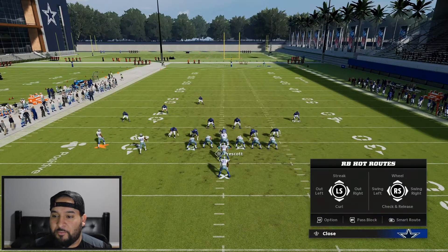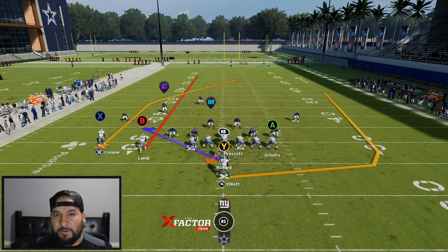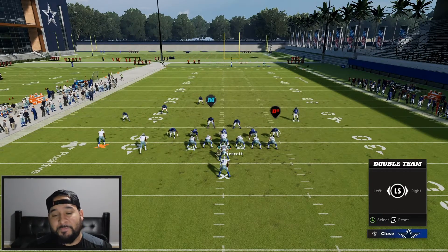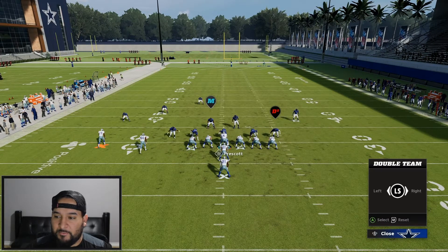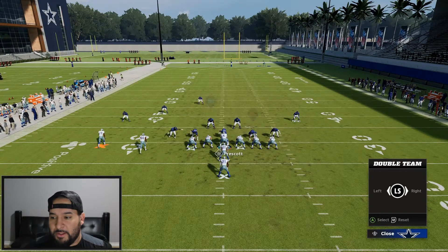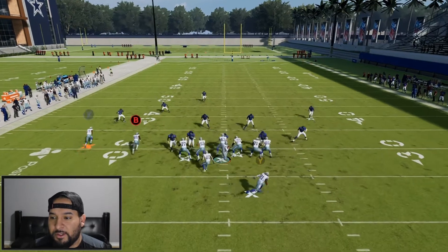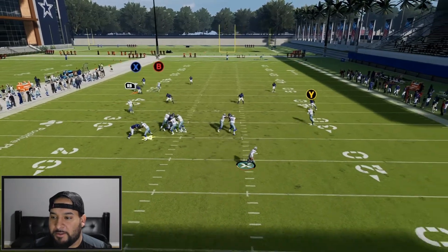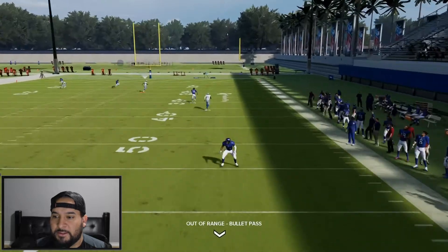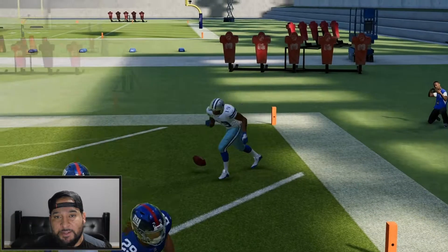Let's do it that way one more time. Put them on a wheel route, put B on a streak. I would keep the tight end blocking just in case, because if he's on a quarterback containment it could really mess you up. We're going to go ahead and double team them to get better blocking and then be able to rotate and get outside to the right — I really like getting outside the pocket. And right there we got the one-play touchdown. This is against cover three. We're going to jump to cover four.